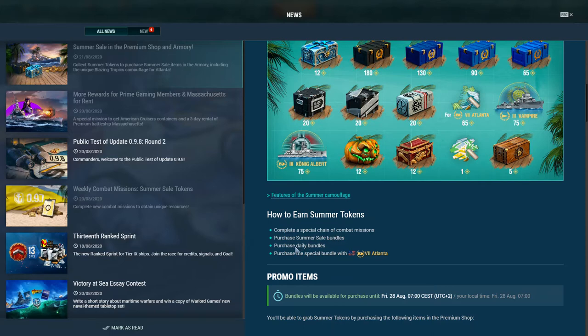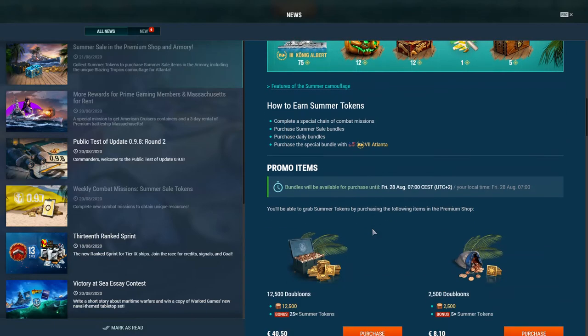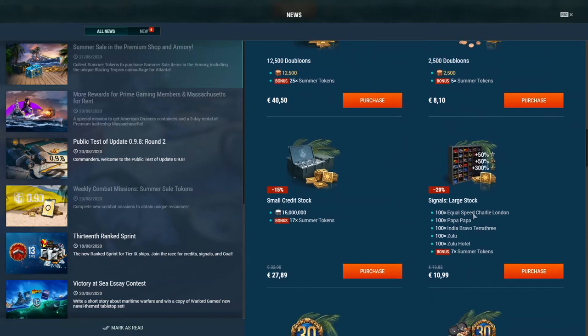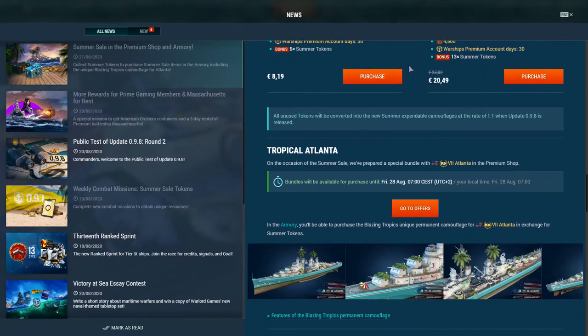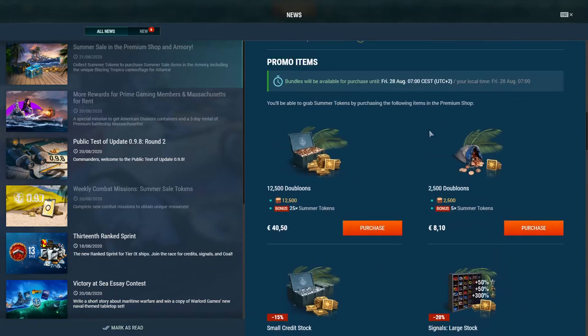You can purchase the daily bundles — those are basically just the token bundles. You can also buy the Atlanta in a special bundle, and if you buy the Atlanta, you will get some tokens. All of these options are presented here, and you can also find it in the premium shop. When you log in, you'll see all of the options available.